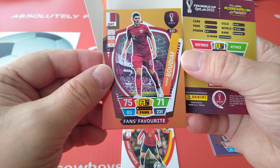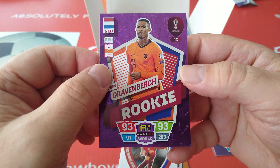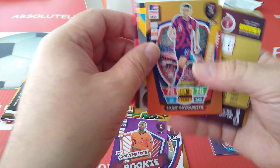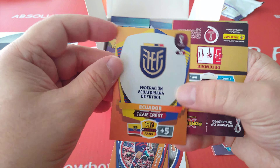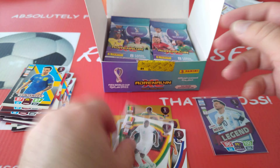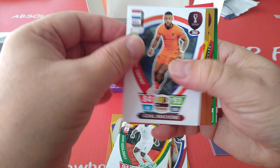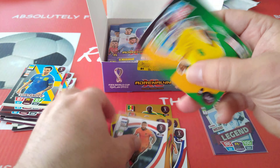Another fans' favourite — Budaya Fokata. Magician Milenkovic-Savage, and a rookie Gravenberch. Then fans' favourite Reyna for USA, an Ecuador badge, Topkeeper Chesney, and Koulibaly Titan. Gold Machine Depay, fans' favourite Alba and Pepe, fans' favourite from Portugal.